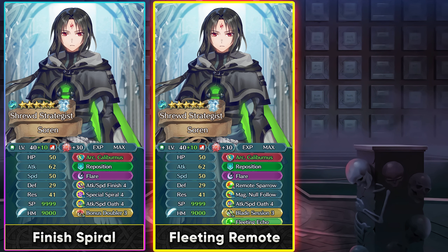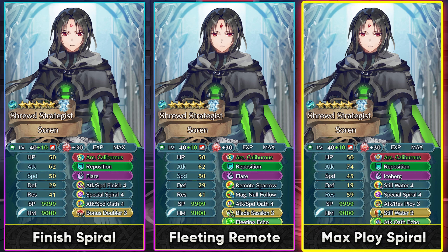Sorin pretty much wants to stack up his offenses, but if you only want to invest in speed and want to go the route of stacking attack and resistance, that could also be an option by running Double Still Water and a ploy skill. This gives him much better resistance for making use of the ploy skill while also getting Arcane Caliburtus. He can debuff the enemy with the ploy skill and inflict the exposure status for a bit more true damage.